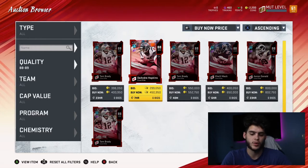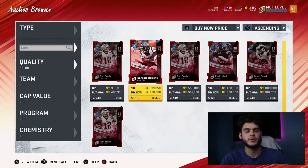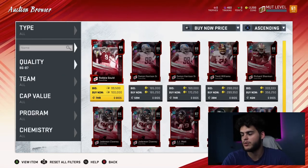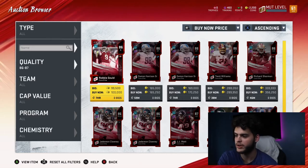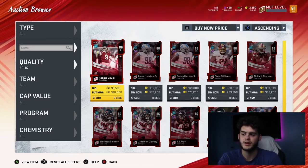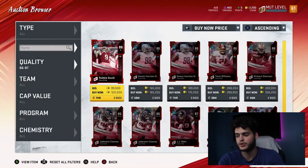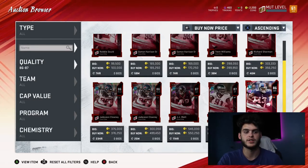Once people start getting coins, these cards are going to be very rare and expensive. By the second week of Madden, they'll probably sell for mid 300s to 400s. Going down to the 86-87 overalls — same boat. Guys like Robbie Gould and Damon Harrison will probably go up a bit more than now. They might drop to around 50-60k by end of this week, but by end of next week they'll probably be back up over 100k and actually selling. The only cards I'd be selling right now are low elites.